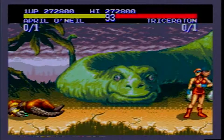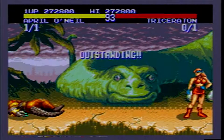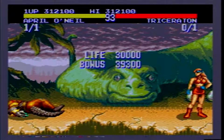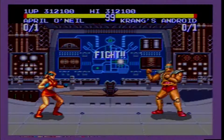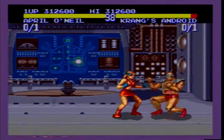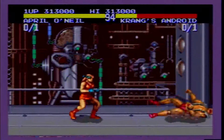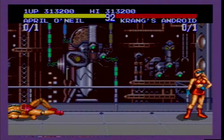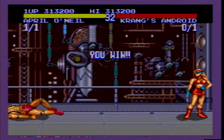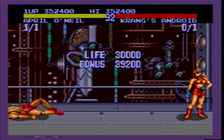Triceraton can be pretty difficult. If he grabs you, you're losing anywhere between 70-80% of your health, unless you're just insanely good at mashing out — I can't get it consistently, but it can happen every now and then. He just has really aggressive attacks otherwise. Krang's mostly a zoner: high and low fireballs. Fortunately for us, he jumps. Dropped him on his head three times and that's going to do that. Good stuff.